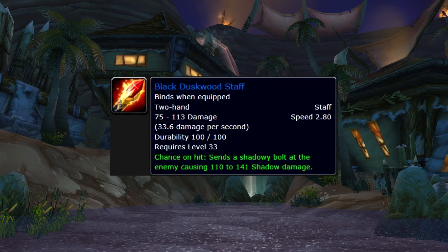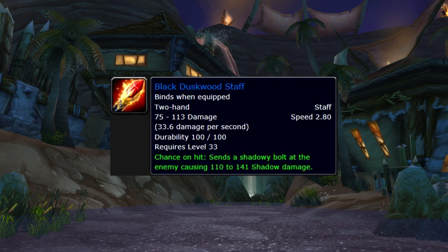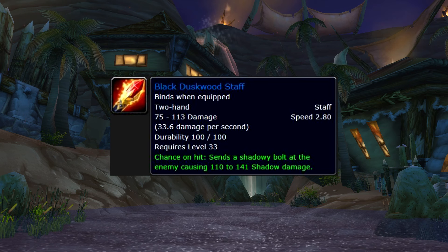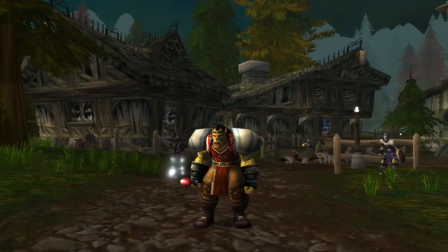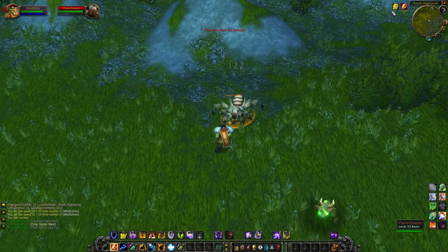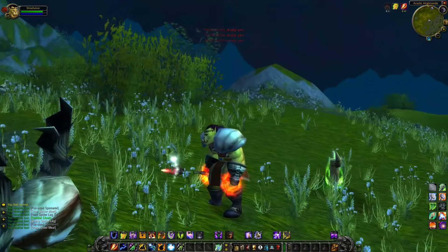Up next is the Black Duskwood Staff — a staff with no caster stats and a chance on hit for melees. It's always been an odd duckling, and because of those stats no one ever saw any value in it, so it always ended up on the Auction House for next to nothing. However, as I explained with the Crescent Staff, wearing a staff as a melee DPS isn't necessarily a bad thing. This is a level 33 item, so any warrior should have their whirlwind axe by now. But for enhancement shamans, this item isn't half bad. It has a fast attack speed and while it has no real stats, you can pick these up for dirt cheap, the DPS is still decent, and you can do a fair amount of damage for leveling and even some PvP. You might look a little funny as an enhancement shaman with a staff, but you'll have the last laugh when you mow someone down with a Windfury crit.